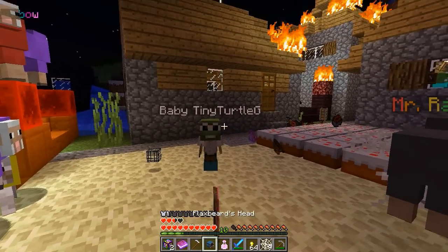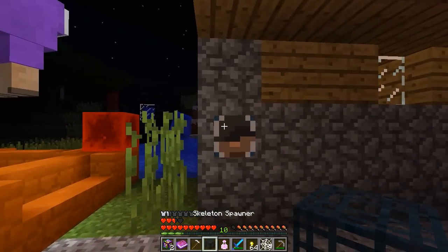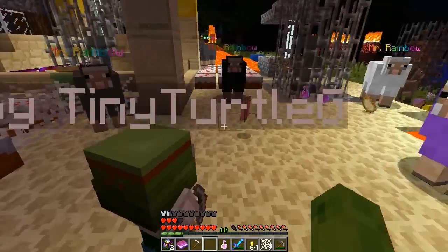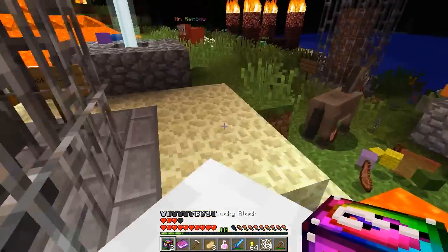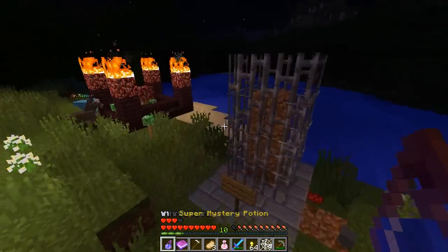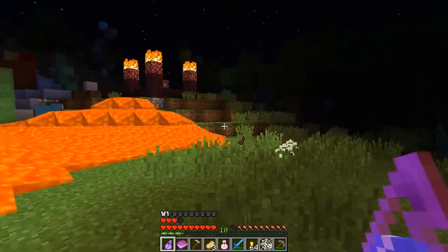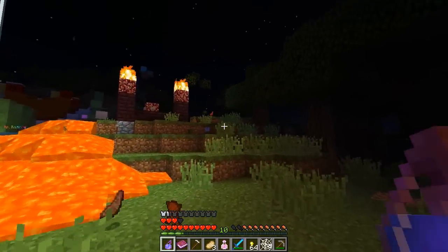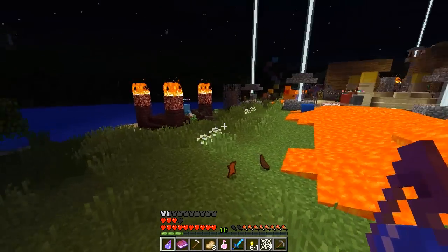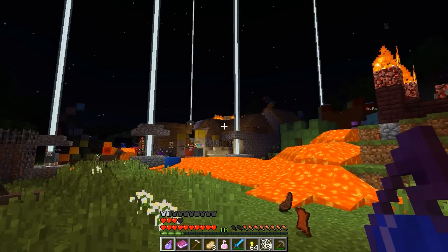More cakes — three more. Flaxbeard's head — maybe that's the guy who made it, nice. I should not have done that. Two more — it's a potion. And finally a telescope. Guys, I really hope you enjoyed the spiral lucky block — if you want me to showcase more lucky blocks then leave a like and let me know. That's it for today, I hope you enjoyed — see you next time!